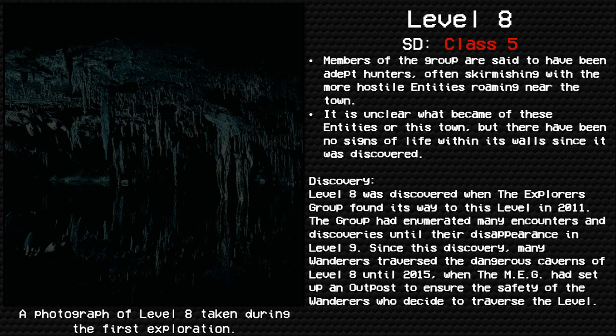Discovery: Level 8 was discovered when the Explorers Group found their way to this level in 2011. The group documented many encounters and discoveries until their disappearance in Level 9. Since then, many wanderers traversed the dangerous caverns of Level 8 until 2015, when the MEG set up an outpost to ensure the safety of those who traverse the level.